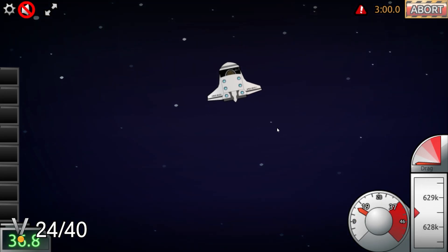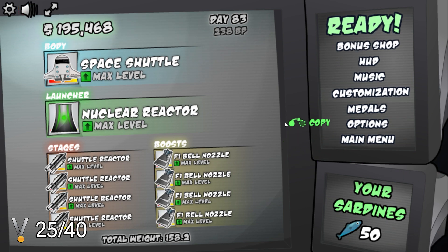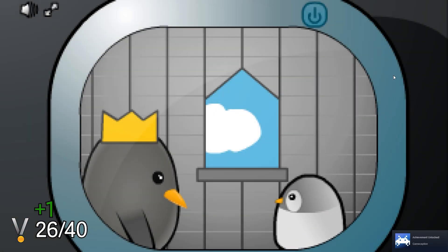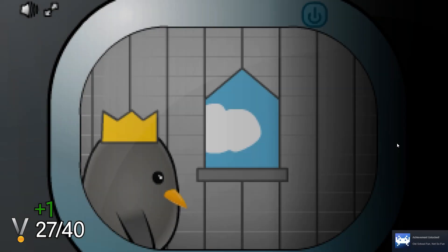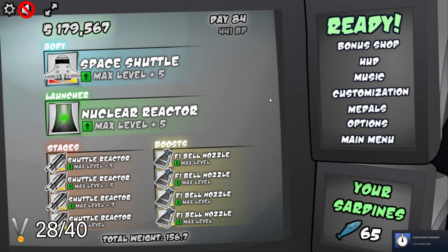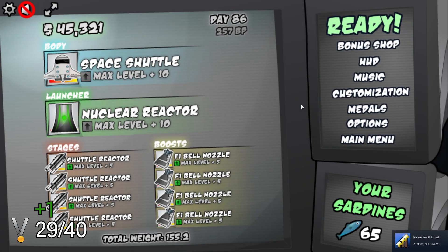We also unlocked 'Bankers Hate Him' for earning a total of 1 million money across modes, and 'You Call That Hidden' for finding all four hidden baby penguins in the hangar. We then sell a bunch of items to have 150,000 in our bank, unlocking 'Life Savings.' Heading over to the black market where we spend sardines, we find an arcade machine hidden off to the right side. Clicking on it opens a secret game and unlocks 'Gameception.' The game is similar to Asteroids, and after beating the high score we unlocked 'Old School Fun, Not So Fun.' We get so beefed up with upgrades we unlock 'I Live Here Now' for a flight lasting more than 200 seconds, and then flew a total of 20 million feet, unlocking 'To Infinity and Beyond.'